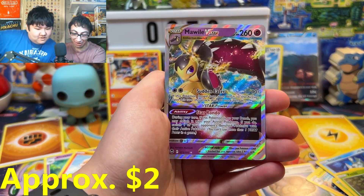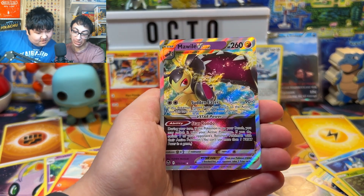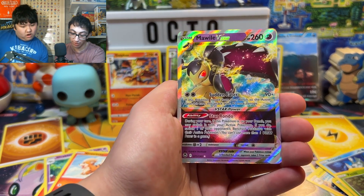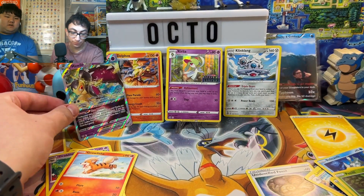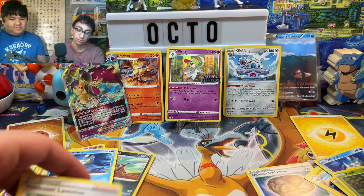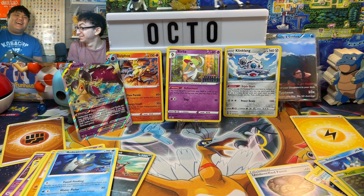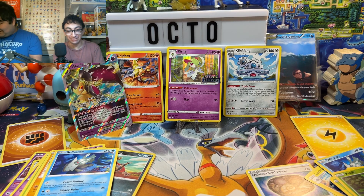Mawile V-Star! Awesome. If this Pokemon moves from your bench it does 90 more damage. And then Star Rondo: if this Pokemon is on your bench, you may switch it with your active Pokemon; if you do, switch one of your opponent's bench Pokemon with their active Pokemon. That's actually pretty darn good. Mawile! We're opening a lot of Silver Tempest today — a lot of them.